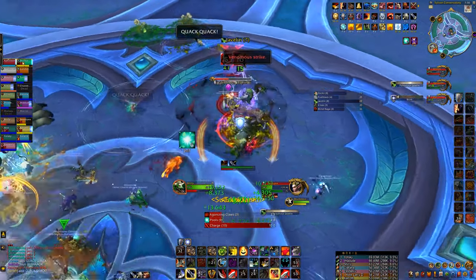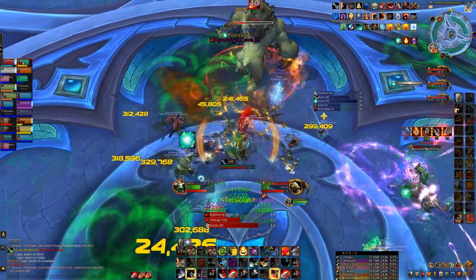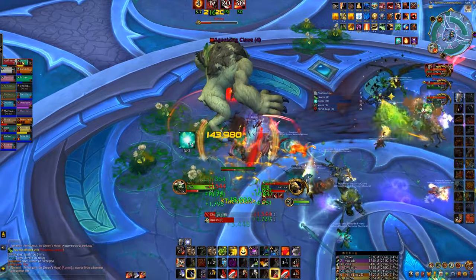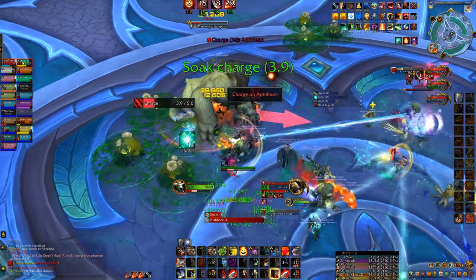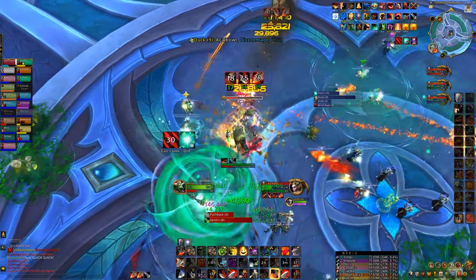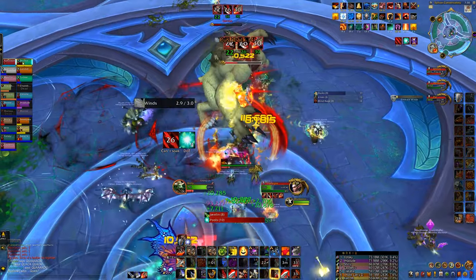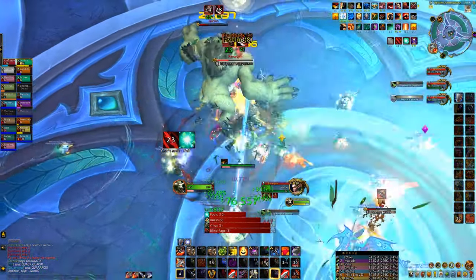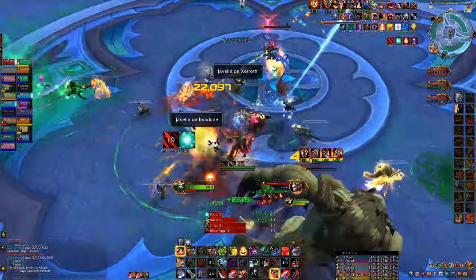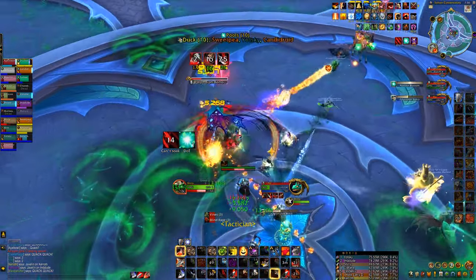I'm going to leap out of the way of this charge here and get back on Erwin. We see that Erktos is getting down to execute phase, so I'm going to hit him briefly to start getting execute stacks up, and then soaking this charge before we get back on Erwin. Ideally, this is when she hits 35% and we can start cleaving executes between the two of them, ramping up our Juggernaut stacks. You can throw up a Spell Reflect to help mitigate some of this magic damage during the knockback window as well as Pip's song, so I'm going to be using that as often as possible.